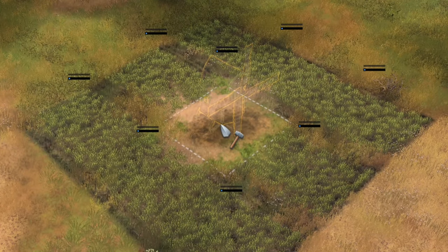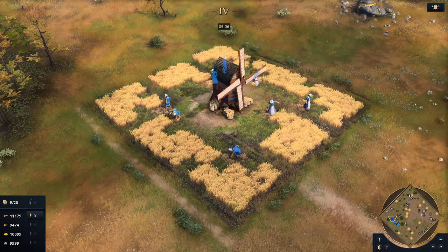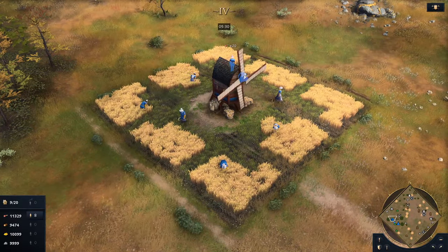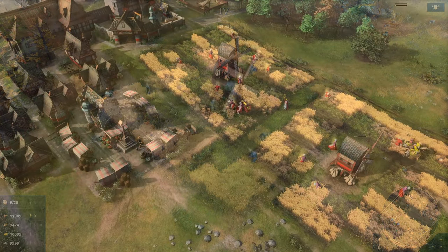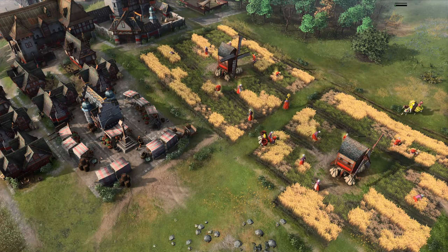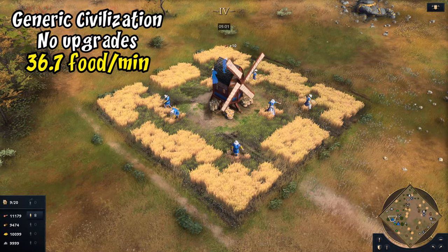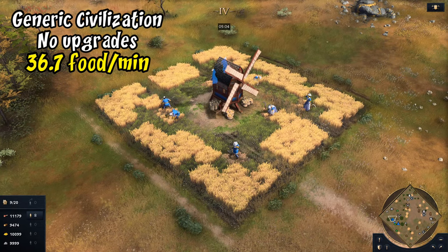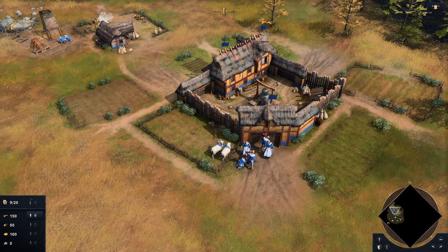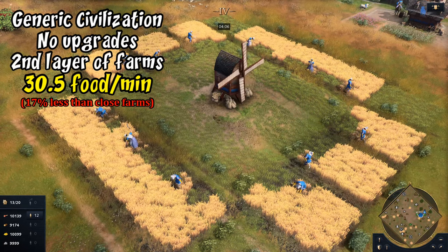Now let's get into upgrades and how they impact farming collection rates. My test involved setting up mills and farms ahead of time, having villagers work for five minutes, dropping off what they were carrying, and finding the average collection rate per villager per minute. Numbers could change slightly depending on setup, but this gives a general ballpark. At baseline around a mill, villagers gather just under 37 food per minute — slightly less than sheep right beside a town center, but not much worse.